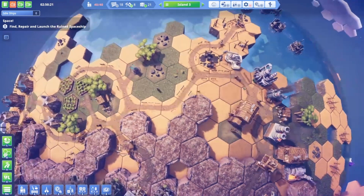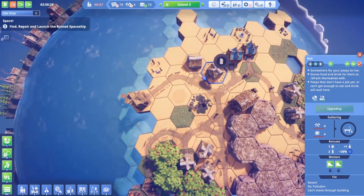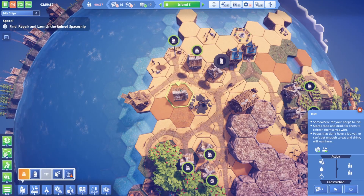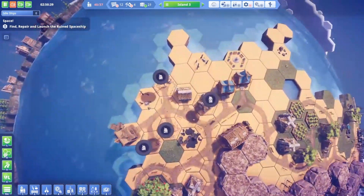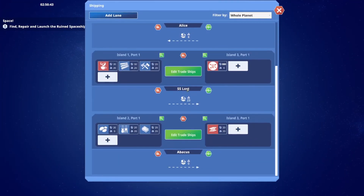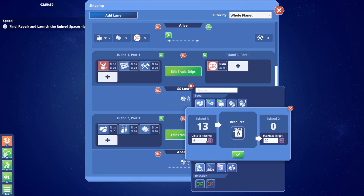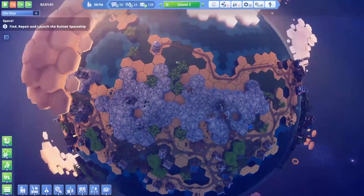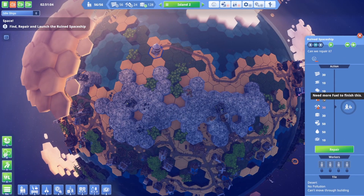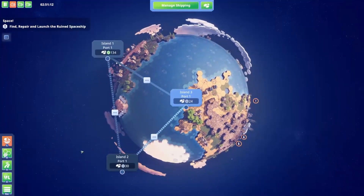We've got lots of iron here now. We need some more people here - let's put a couple more huts down. We need to adjust shipping again to send some fuel. I think we need 40 - actually it's 50. Oh, we don't have enough tools but tools will come. We've got to make that 50 - that's a lot of fuel, I'm being honest.